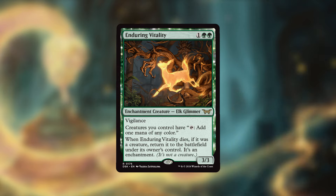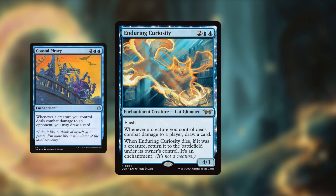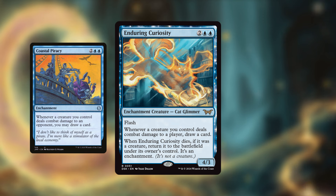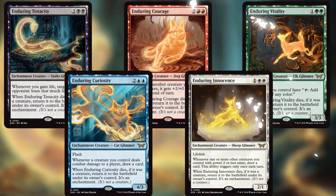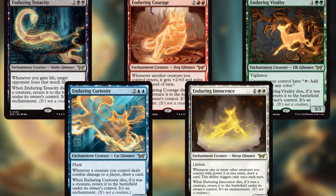Easily the best one out of the cycle is Enduring Curiosity, mainly because it does have flash — you could use this as a combat trick. It has that Coastal Piracy effect: whenever a creature you control deals combat damage to a player, you draw a card. I really love these effects in a go-wide strategy; this will be a great include in any of those decks. The fact that it has flash means if your opponents decide not to block, you can just flash this in and potentially draw a decent amount of cards. This is a great cycle overall — basically upgraded versions of those previous cards, and the fact that they return as enchantments makes them way better than their predecessors.